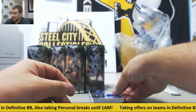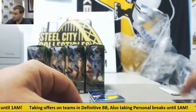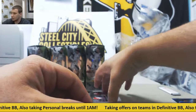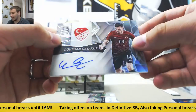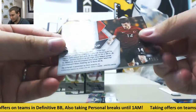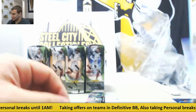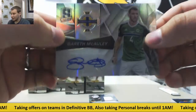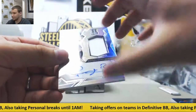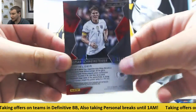Regular base. First hit: Ivan Perisic, number to 199. Blue jersey of Willian, number to 75. Base autograph of Mesut Özil — Turkish player, one of 199 — I don't even want to attempt that name. Autograph of Gareth McCauley, also $199. And from Germany, jersey autograph Bastian Schweinsteiger — that one is numbered to 99.